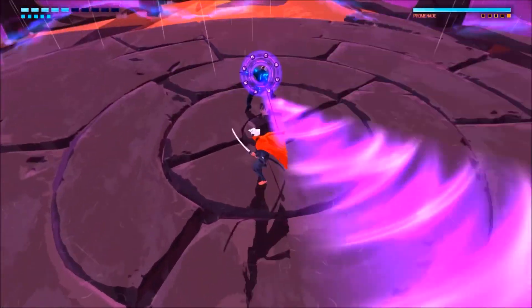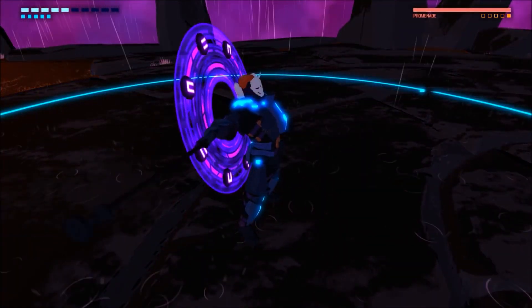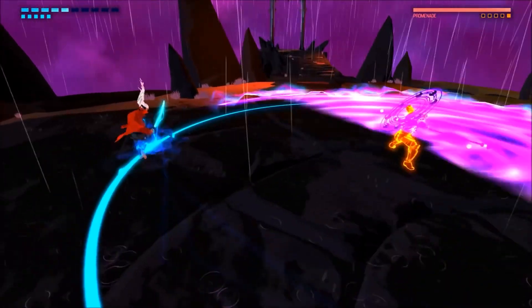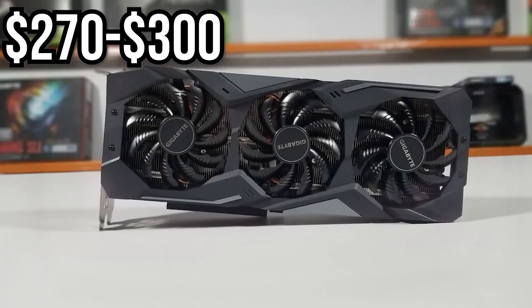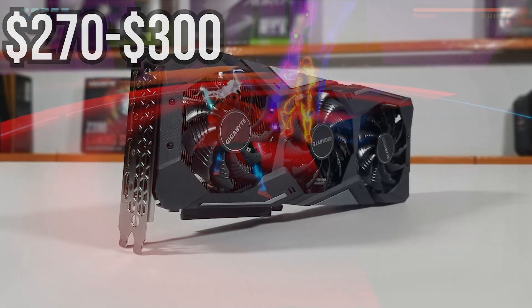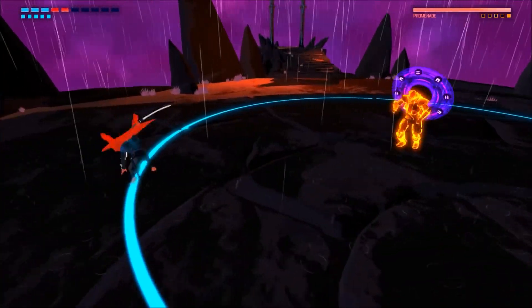Now for the icing on the cake — the graphics card. We're looking at the best price-to-performance GPU right now. On Newegg you can get an RX 5700 for around $275 with a $30 promo code and a $30 mail-in rebate, so that's a huge steal given what this GPU offers.